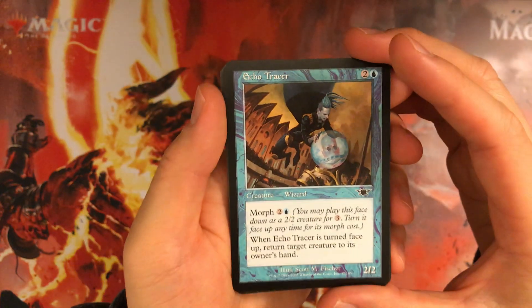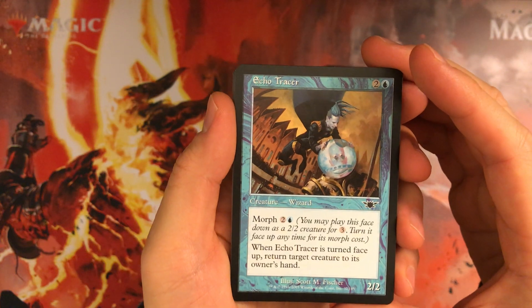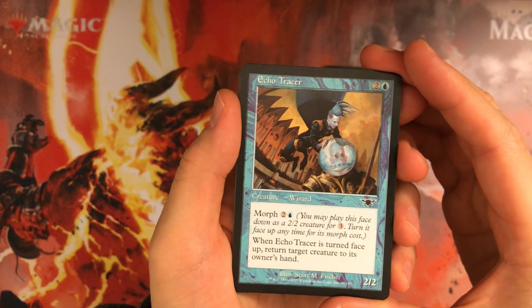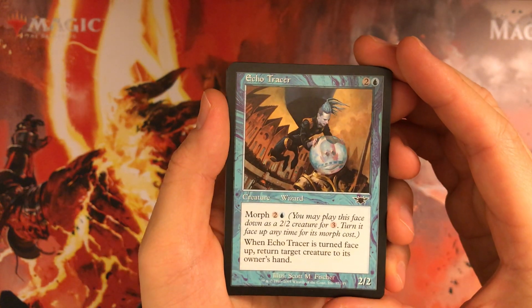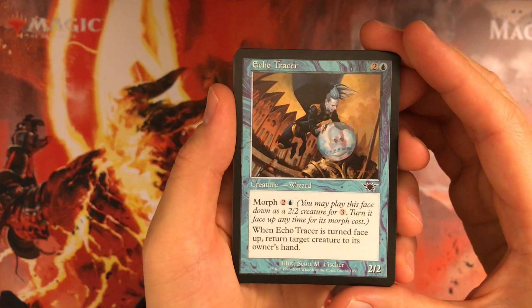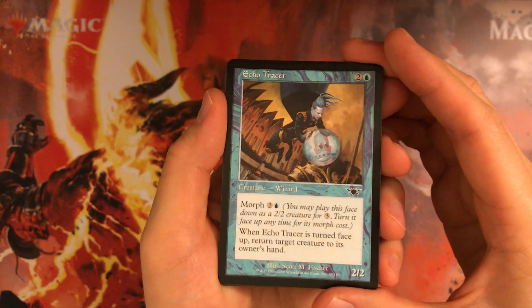Echo Tracer: 3 mana 2/2, or morph it for 3 mana 2/2, flip it to return target creature to its owner's hand. Kind of like a Man-o'-War that you have to activate later. Kind of nice that it's a trick. I like it — not the best common, but still useful.